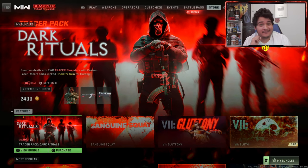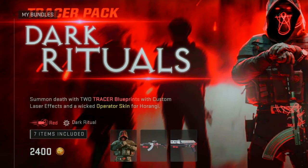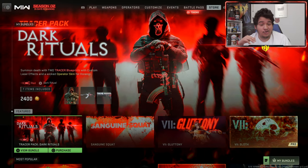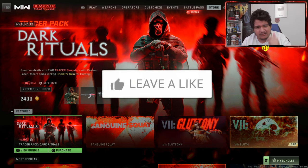We got a crazy looking store bundle as you guys can see here — it's known as the Tracer Pack Dark Rituals Bundle, which is at 2400 COD points. It comes with red tracer effects, dark ritual death effect for a couple of guns — the RPK and the Mini Back — and has a fire operator skin. If you guys are excited to see this bundle in full, see how the operator skin looks in game, how the camos look on the tracer weapons, and see how the tracers look in general...